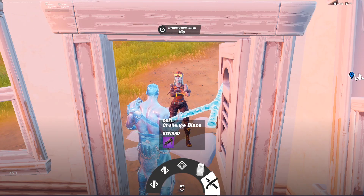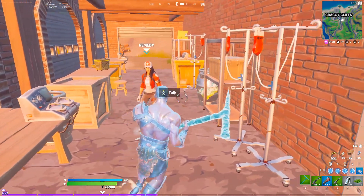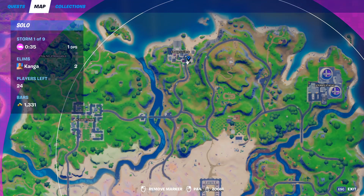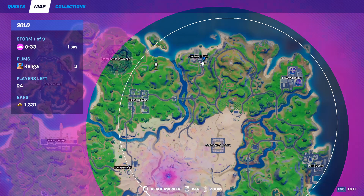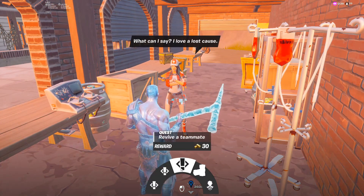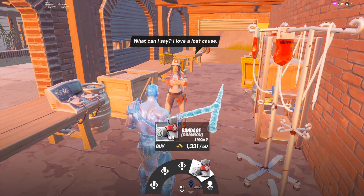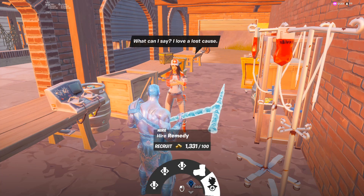This is probably the easiest way to get this shotgun because challenging these NPCs is really easy. Remedy can be found in this little healing station she has set up in this area of Craggy Cliffs. You can also find her in the Hilltop House northeast of Pleasant Park. From her you get three different quests related to healing yourself or teammates. You can also buy five bandages for 50 gold and you can also hire her.